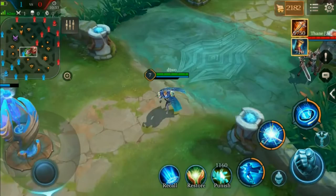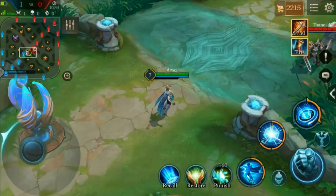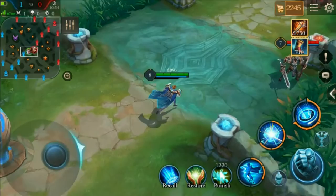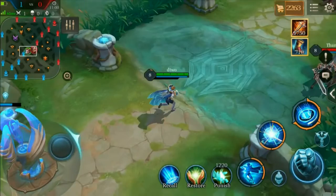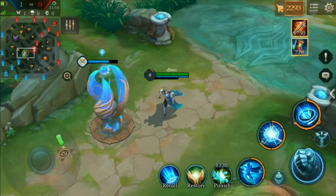Being a backline mage means you deal a lot of damage, and for Darcy's case it's even more than that. He does ridiculous damage between his Dimensional Walk and his Dimensional Cube. What makes him a little bit different from other backline mages is the fact that he is very slippery. His Dimensional Walk allows him to get away scot-free most of the time, and if that's on cooldown, he can portal away as well.